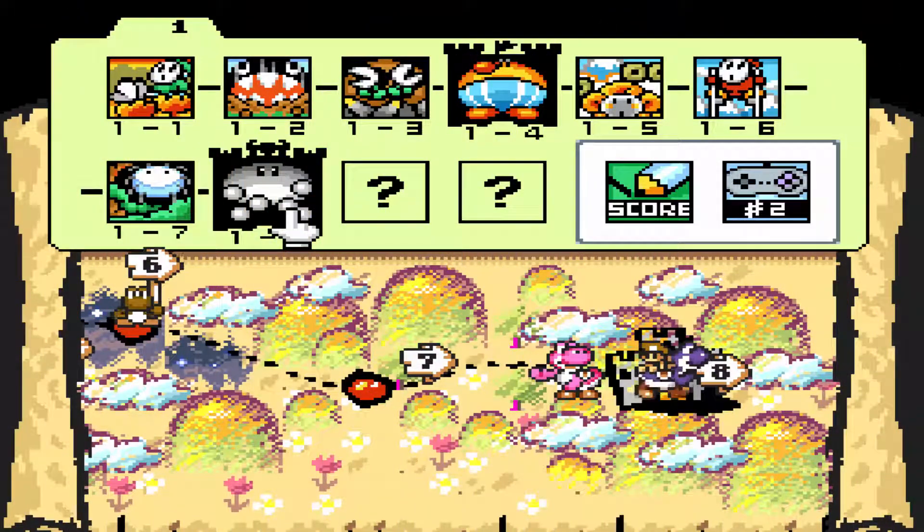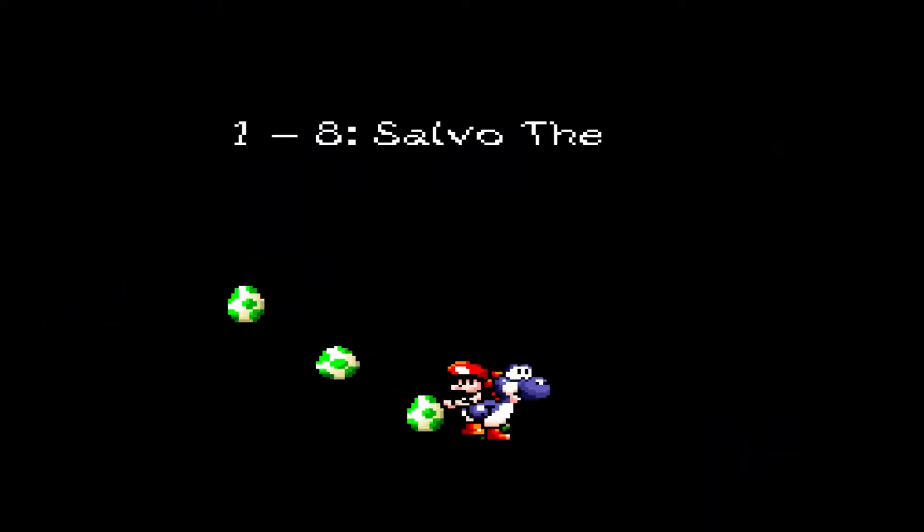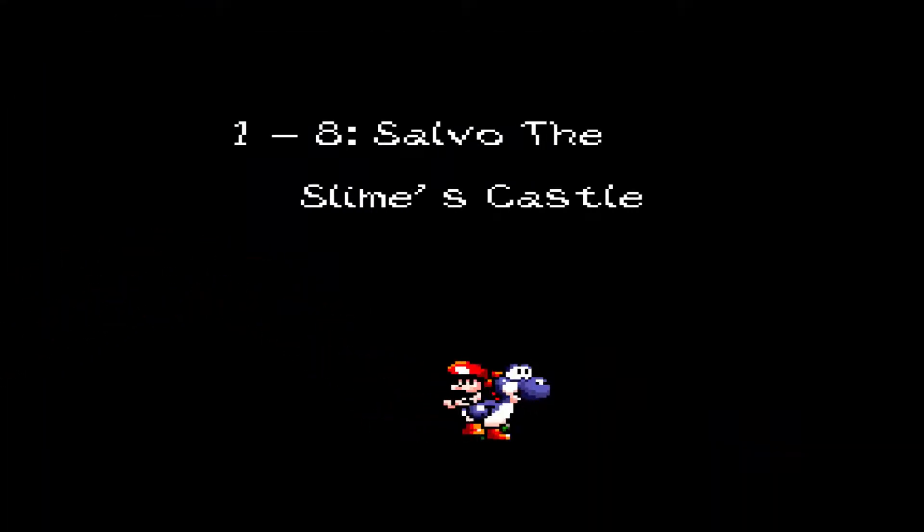Hey everyone, this is Captain Pat, here with the Super Patlin Bros, and welcome back to another episode of Yoshi Island. In our last episode we played 1-7, now we're going to 1-8 — let's go! 1-8: Salvo the Slime's Castle!